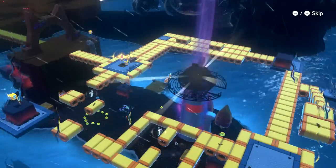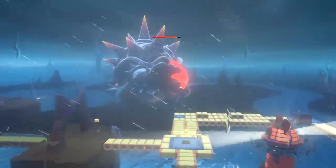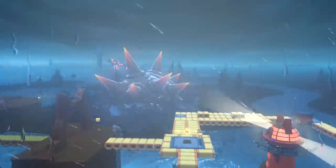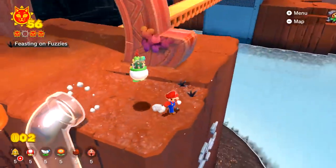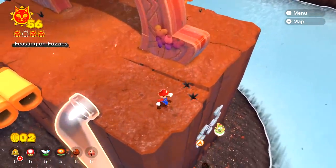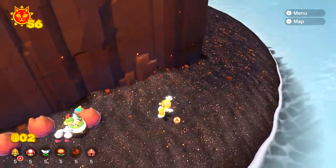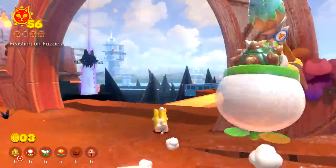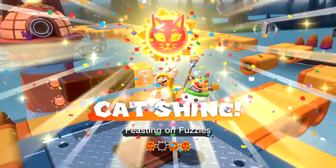We gotta get back up there and get the other one — then we're four out of five for this area. Storming through pretty quick! He's really getting beat up, that's good to see. See you Bowser — I'll skip this since we've seen it a lot of times. He tried to take a chomp out of me. There's that power-up — it's a cap, I'll get it. You gotta get the cap. Now I don't have to dip into my reserve. Before I forget, let me grab this one — 'Feasting on Fuzzies.' Four out of five — really cool to see.